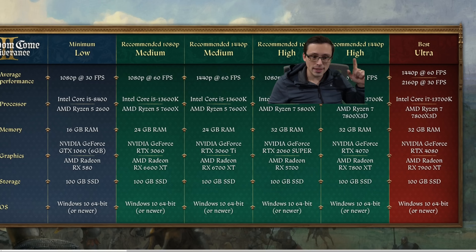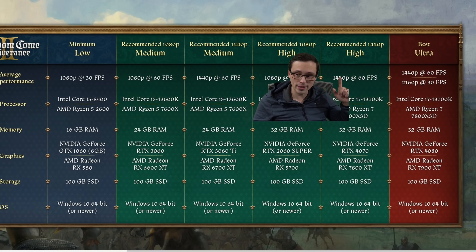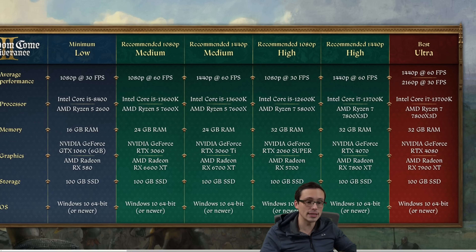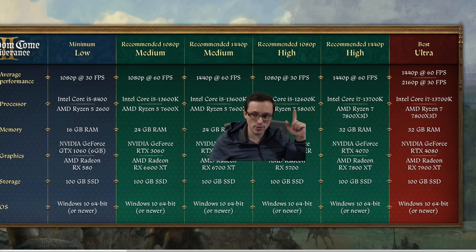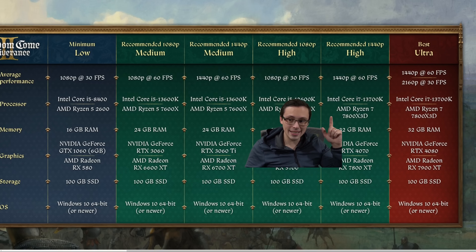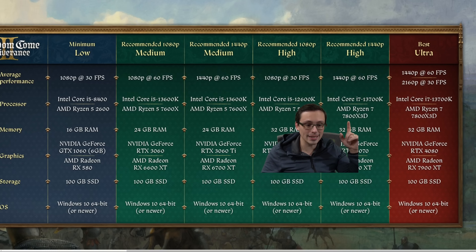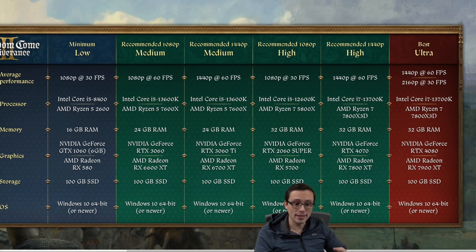For 1440p high settings at 60fps — so compared to 1080p 30 high, we're not just doubling the frame rate but also increasing resolution — they require a 4070 and a 7800 XT. That also requires the beefiest CPUs: a 7800X3D or a 13700K, which are among the fastest gaming CPUs on the market. This strongly indicates the game can be heavily CPU-limited if you're trying to play at high settings and 60fps.